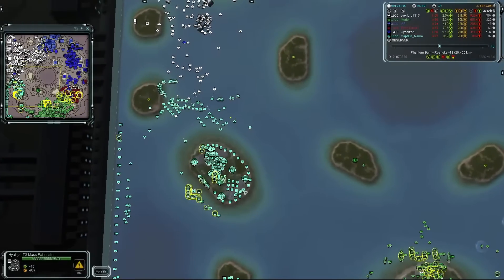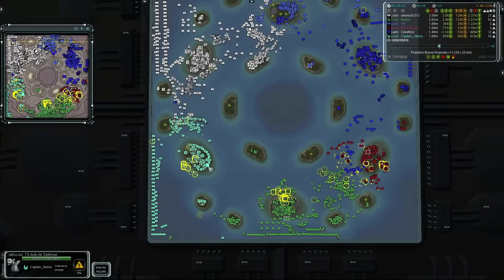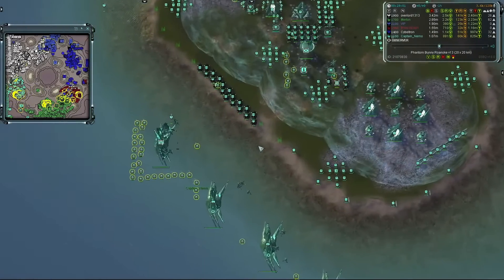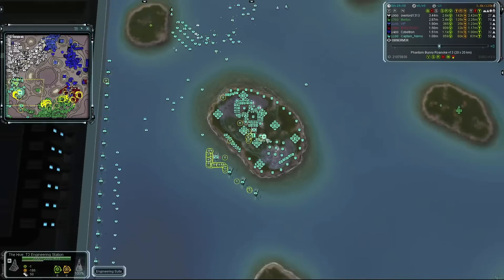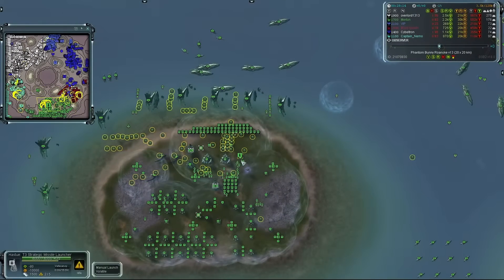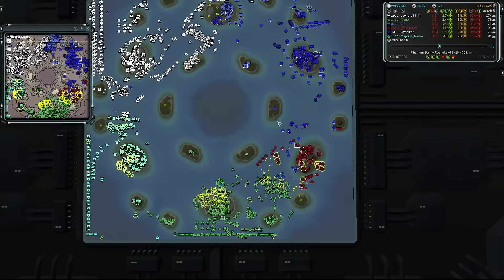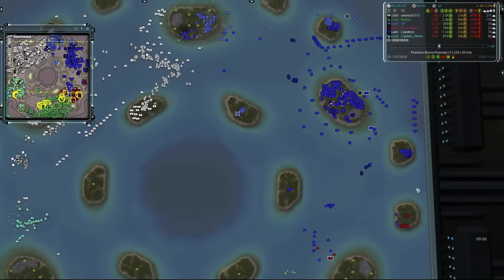A couple of Zooeys in the south are taking out a bunch of spam factories. Captain Nemo's commander appears to be in the water, and he has a nuke — an interesting play. Usually players go for a yolo if they have access. Going paragon is very risky on this heavily naval map since most naval units can hit the island, making it very difficult to shield a paragon and keep it online. VIP's T3 naval headquarters is going down.